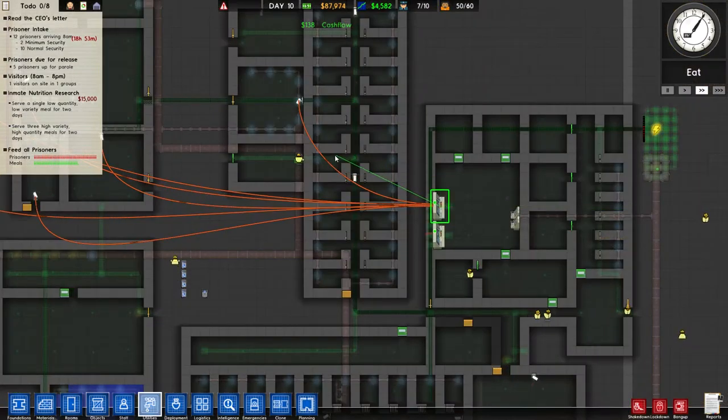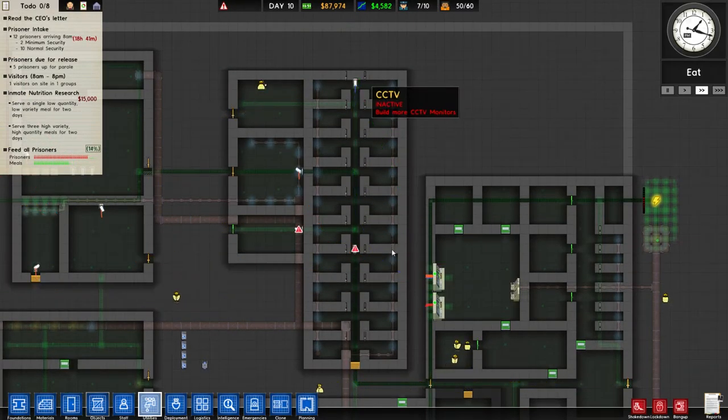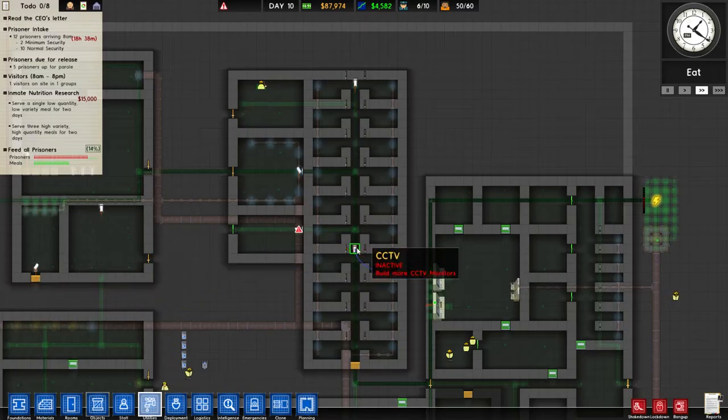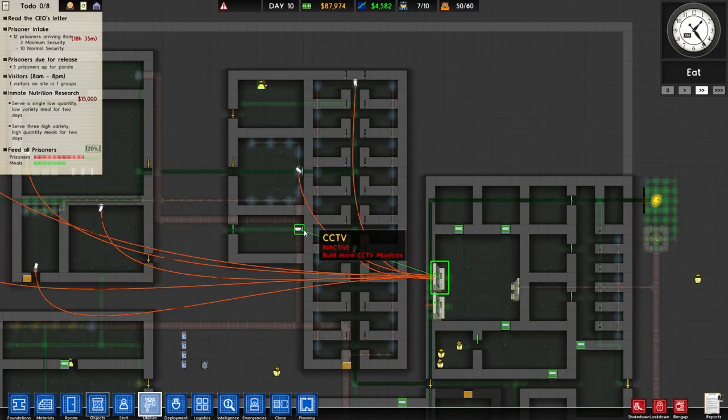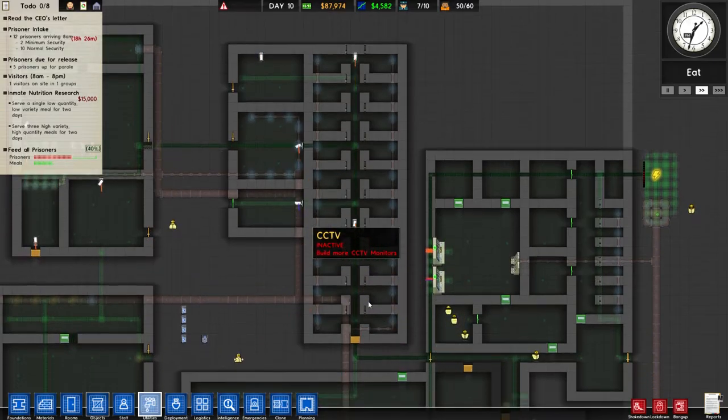Good. How many connections does this guy have? One, two, three, four, five, six — so you can do two more. I guess we'll do here, here. I think eight is the limit you want, so we'll use that one there.